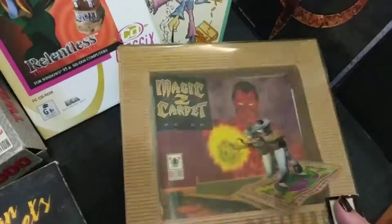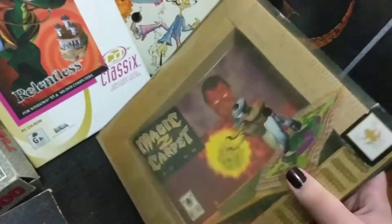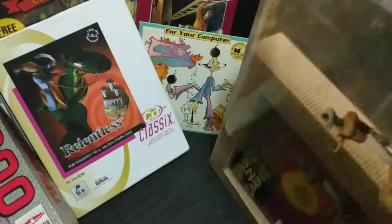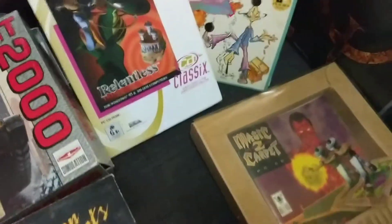Magic Carpet 2. What I didn't know about this is it came in this absolutely bizarre box — it's like a transparent slide-off thing, and then manual and discs and stuff underneath that. Bizarre, but cool.